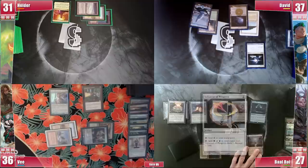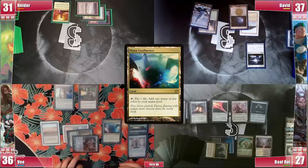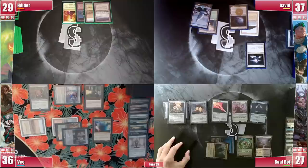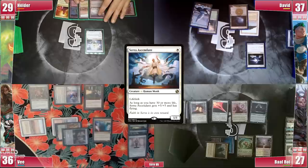V plays a Mana Confluence and after some consideration casts a Green Sun's Zenith, X equals 2, triggering Rhystic and paying for it. It resolves and he searches for a Collector Ouphe for extra safety from David's possible interaction. He attacks Elder for 2 and then passes. Back at Elder, he plays a Plateau into Serra Ascendant. Rhystic triggers and he pays for it before passing the turn.